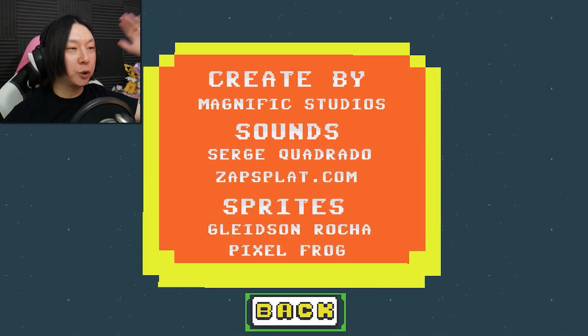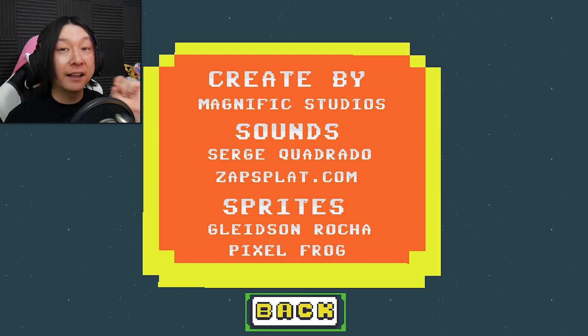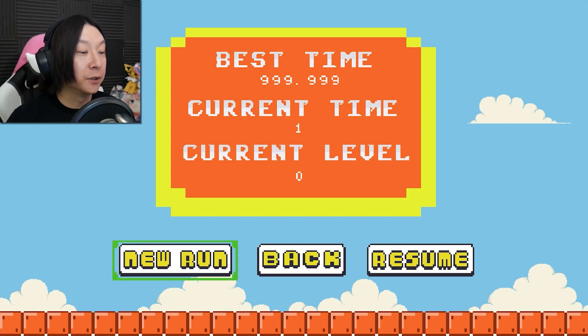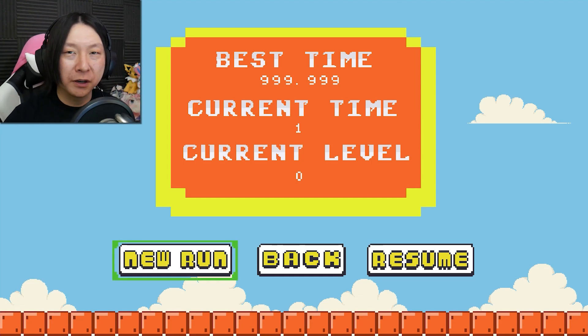Level 30 done in one try! Created by Magnific Studios here on lag.com — fantastic, really fun. I like the sounds, the music, the sprite work. It was very goofy, obviously not meant to be a super serious game, but the challenge got super serious at the end. A bit shorter than I thought for 30 levels, but there's a speed run option — if you're into speed running you can try to win this game as quickly as possible. It reminds me of a retro game with some more modern mechanics. Hopefully you had a blast watching — please check this game out on lag.com, and as always, buh-bye!